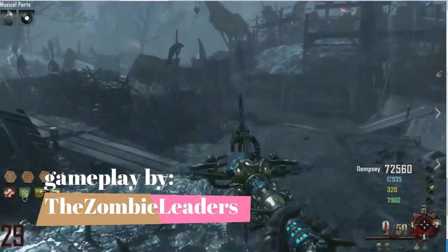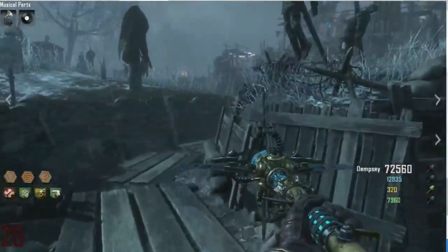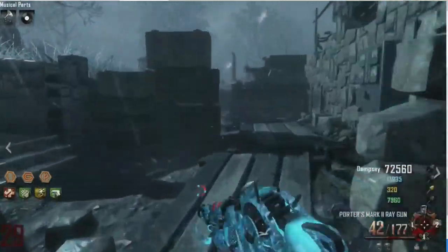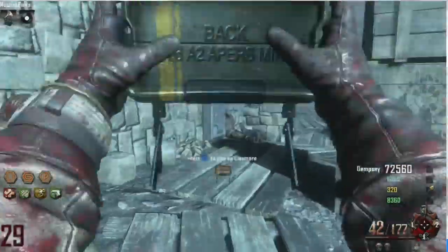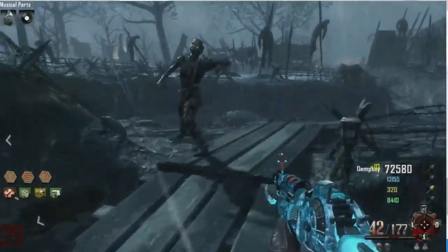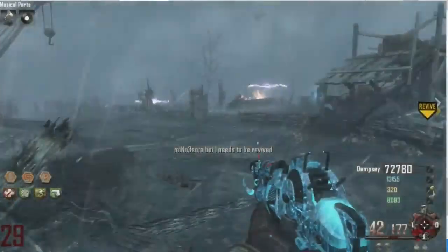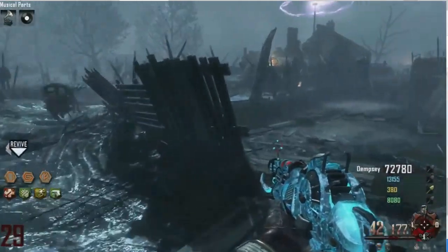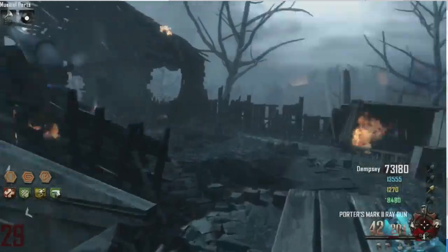Coming in at our number one spot of the top 5 maps in Call of Duty Zombies — it's Origins. It's gotta be Origins. If you don't know what Origins is, it's a Black Ops 2 map, and it's amazing. They remade it in Black Ops 3, and either one is great — I think Black Ops 3 is a little better since the graphics are good, but the version in Black Ops 2 is still pretty good.